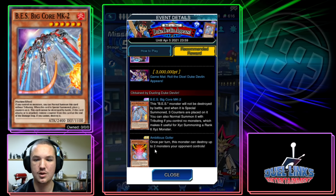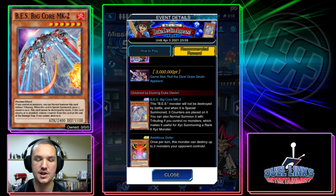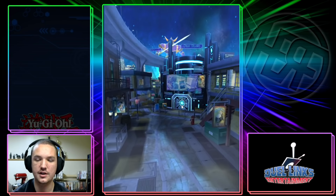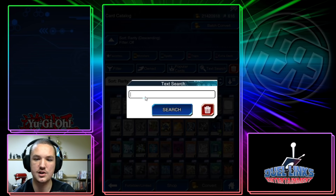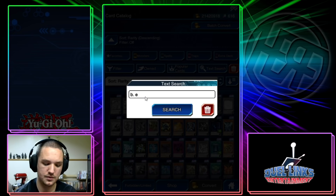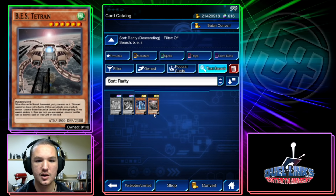BES Big Core Mark 2: if you control no monsters, you can normal summon this card without tributing. When this card is special summoned, place three counters on it. This card cannot be destroyed by battle; if this card attacks or is attacked, remove one counter at the end of the damage step. So even if you just normal summon it, it won't get destroyed by battle the first time. Do we have any support for this archetype? Let's check the card catalog.